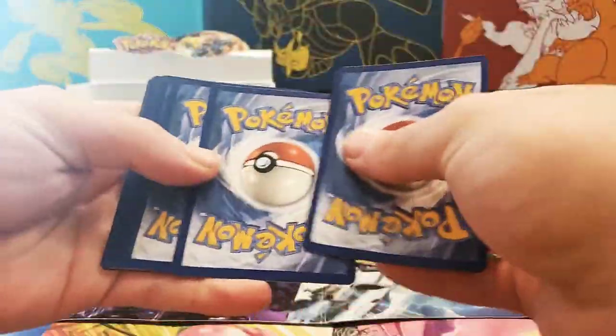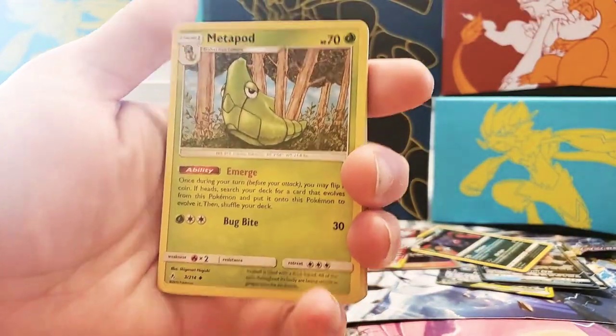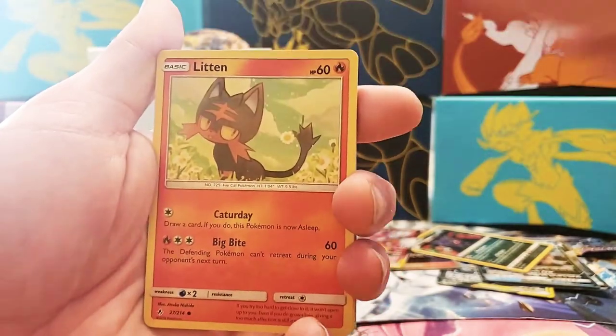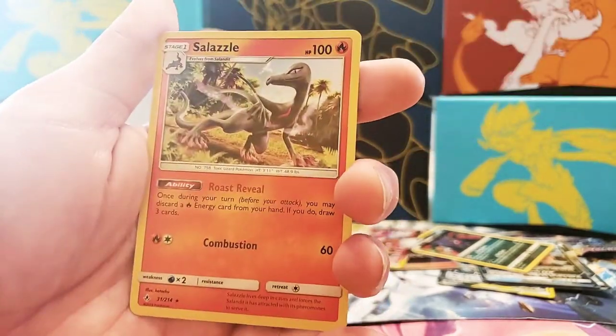I just wanted that Rainbow Rare one. For a second my eyes fooled me and I thought it was, and I'm like wait, there's too many colors. Next pack: Metapod, Fero, Graveler, Carvana, Glitten, Coferi, Seal, Gligar, First of all Graphic Expert, and Salazzle non-holo.